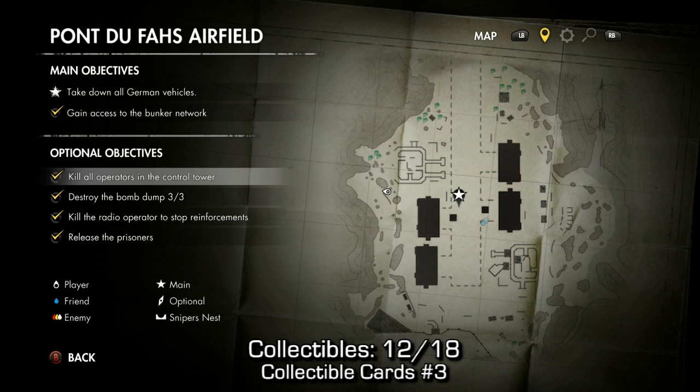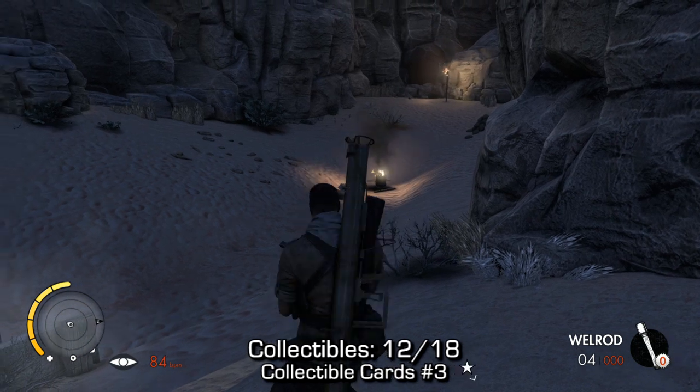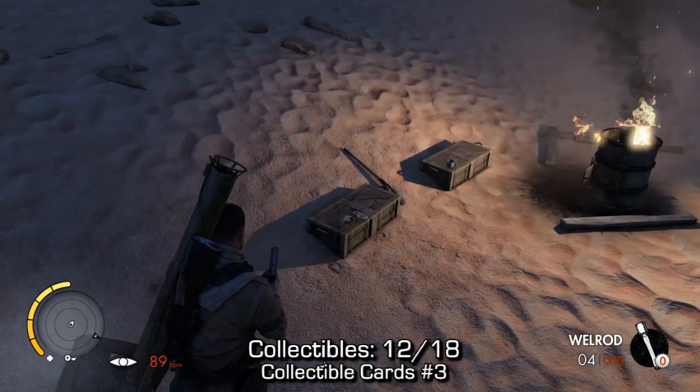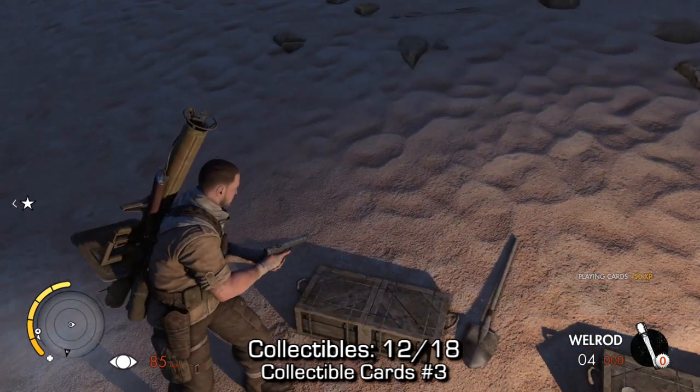Now, I have moved to the west of the map, or the left-hand side, just using the map because I don't need to show you guys the entire map. But if you come to this little campfire site where I was, you'll find collectible cards number 3.